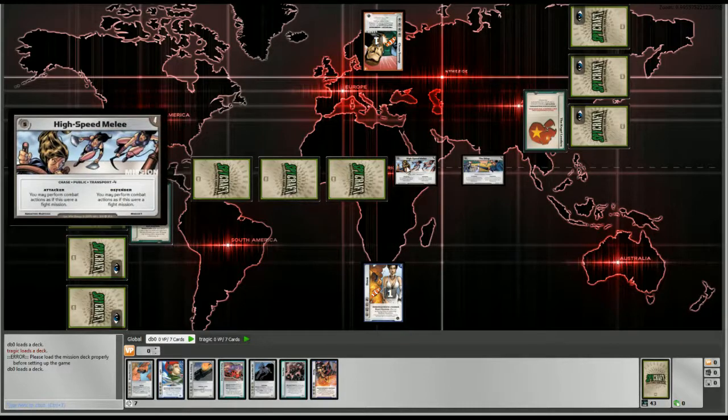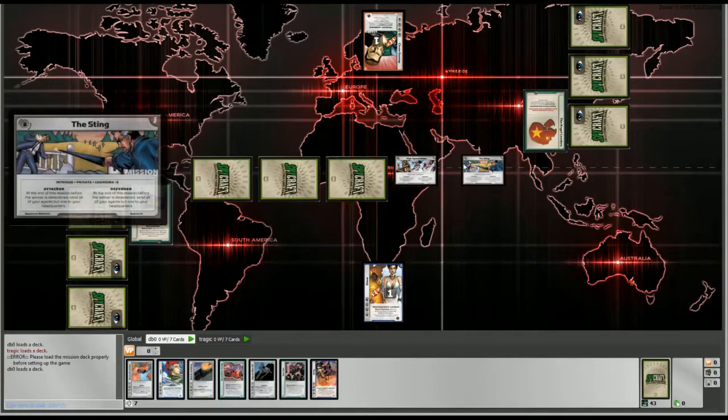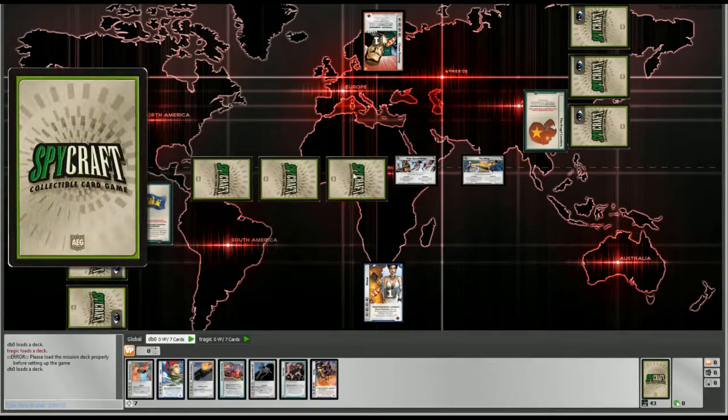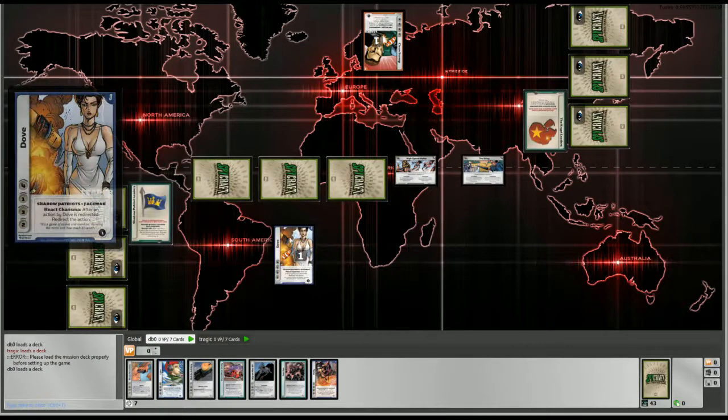The other three missions are face down, so you don't know what they are. You'll see them either when one of the two visible missions goes away, or when you use intel to look at one.